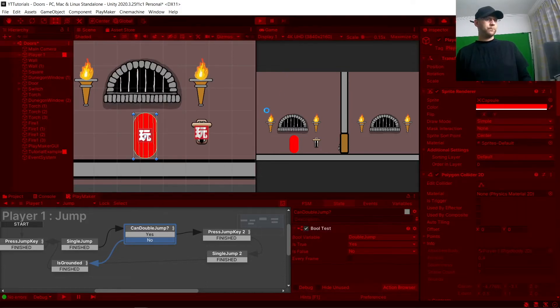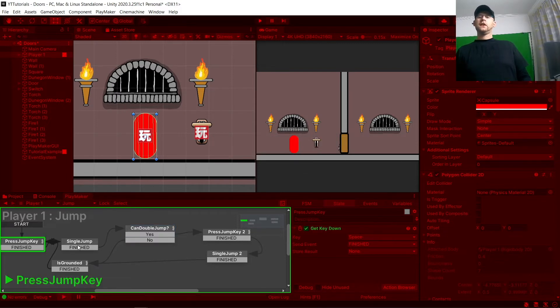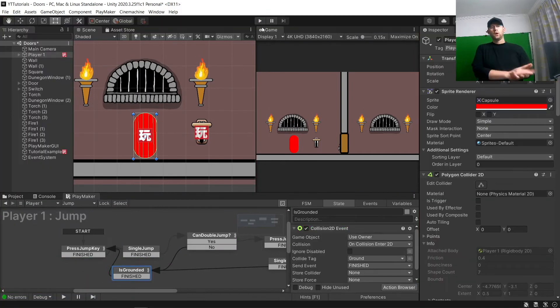If we hit play, you'll see the process working. Press space — it's going to go to here and then check if we can double jump. And it's going to say no, we can't — so we're stuck there. So now we need to hit something which will let us double jump.